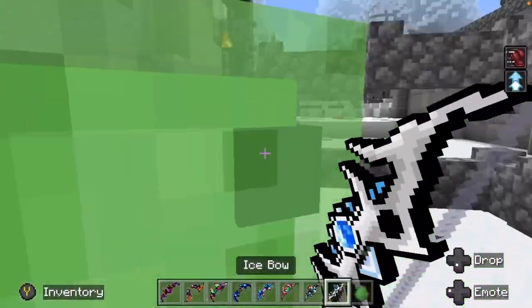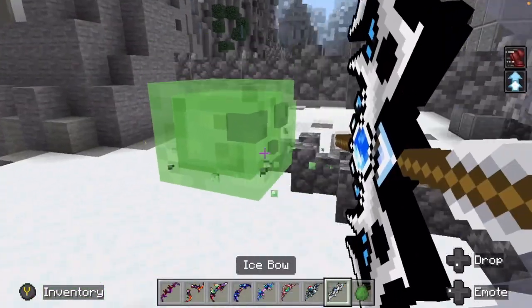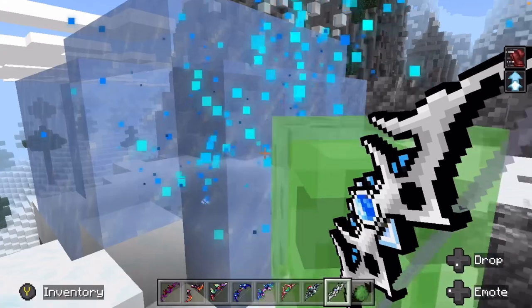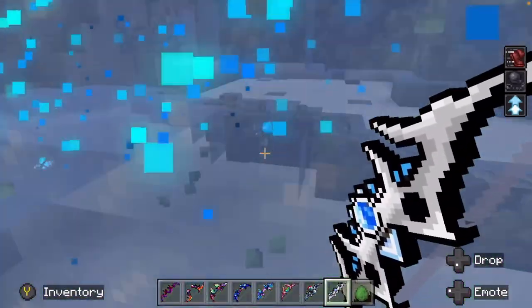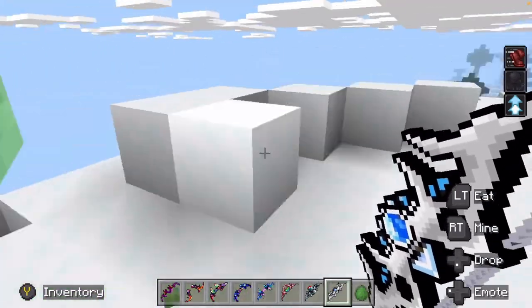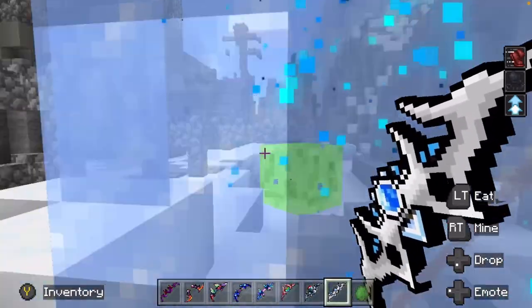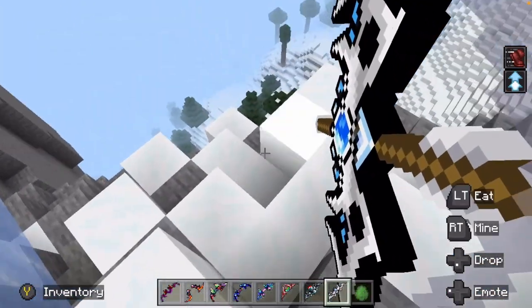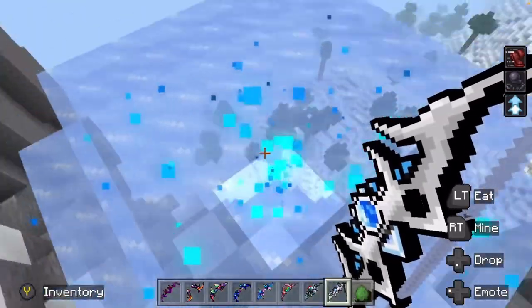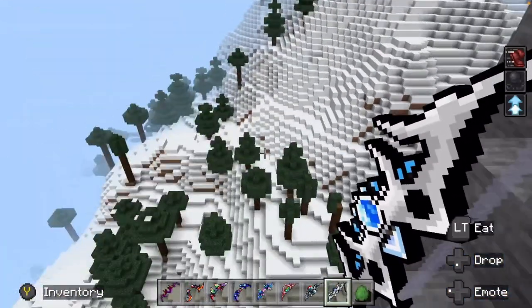Outside the gates of chaos, where I have definitely made a mess of stuff, we have the ice bow. Which apparently creates ice. Interesting — another bow that I could see going wrong very fast. Oh, and it slows you down — there's a slowdown. Kind of a cool bow. I wonder if you can walk on the ice it creates. Very interesting.